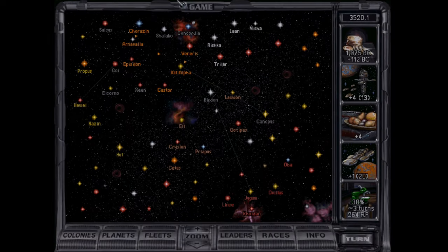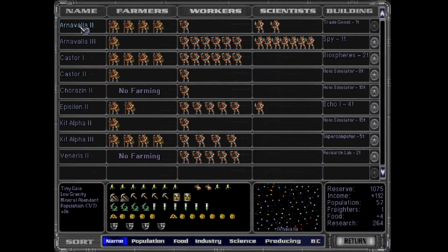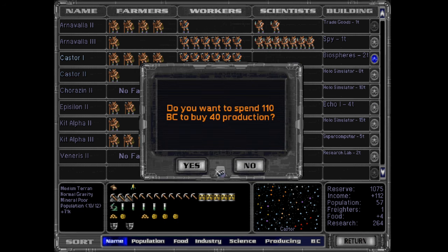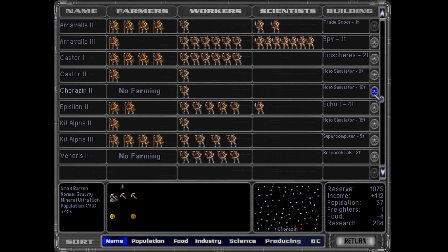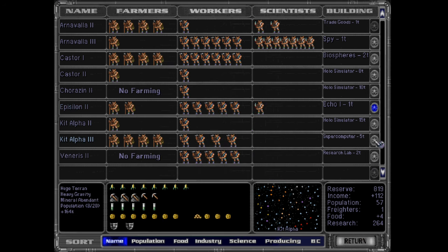There are planets I would like to put space stations on. Do you need to build anything new? I had a two-to-one ratio. My mouse is too fast again, so don't accidentally press mouse buttons that didn't exist in the era when this game came out, because the game doesn't know how to process that.